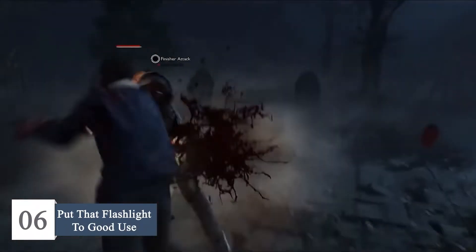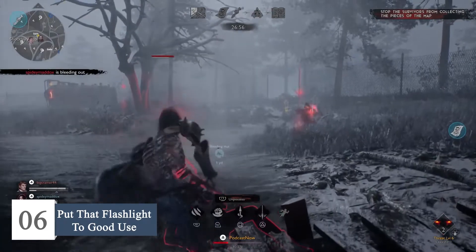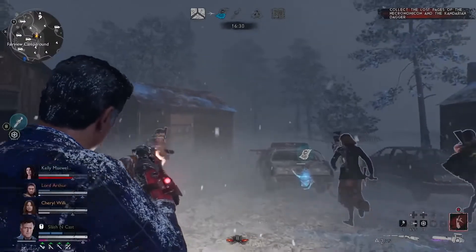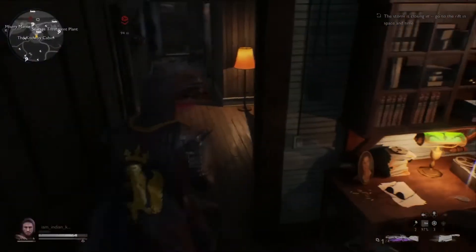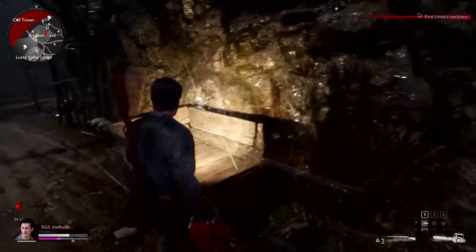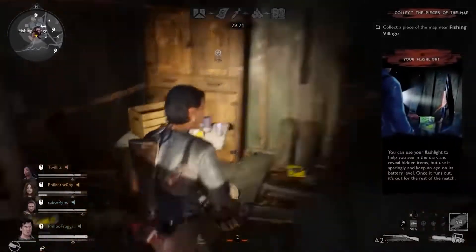Next, we have number 6: put that flashlight to good use. The game gives you a flashlight for your match, and plenty of indoor environments to take a breath from the outside world and recover from fear. Indoor areas have plenty of loot boxes and several other items that make your experience much better, including matchboxes and Pink F. Some of these items only appear when they're lit by a flashlight, so whenever you're looting a house, remember to keep your flashlight on. You don't want to miss out on useful gear when battling Deadites.